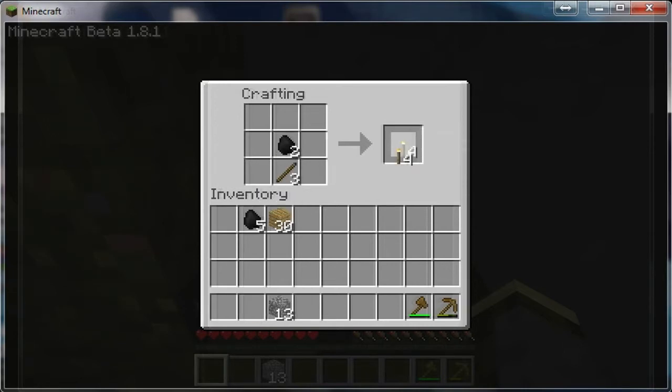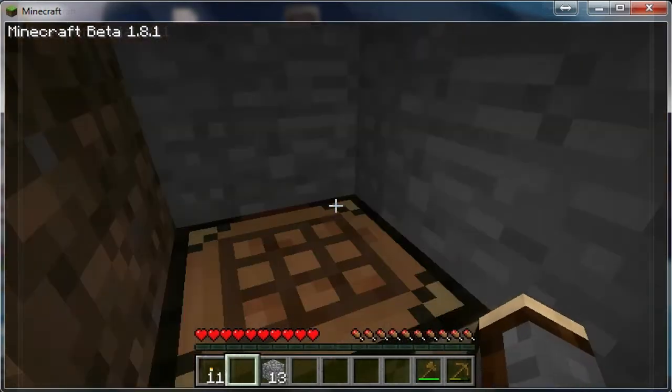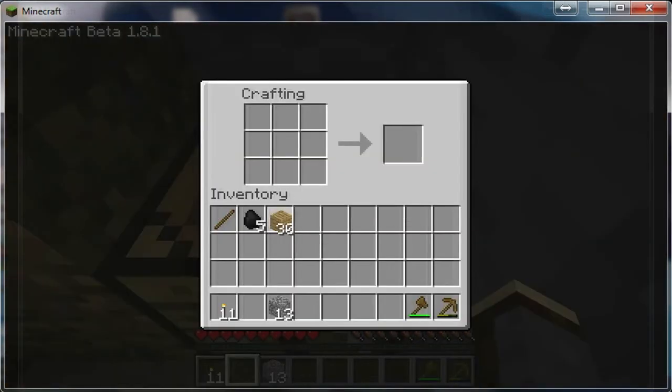I'm gonna make torches. This is how you make torches — you put coal on top of sticks. So we're just gonna light up my hidey hole.